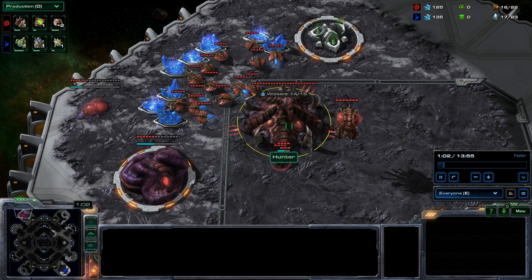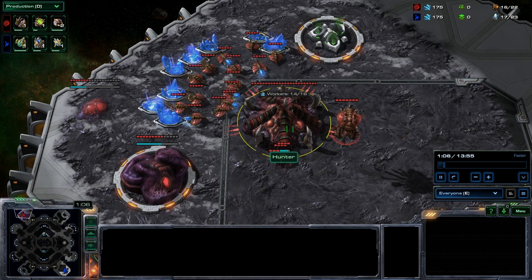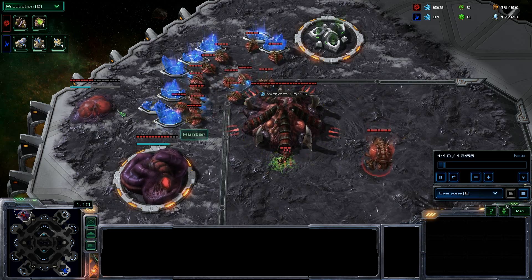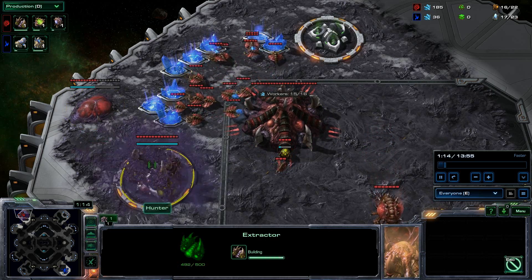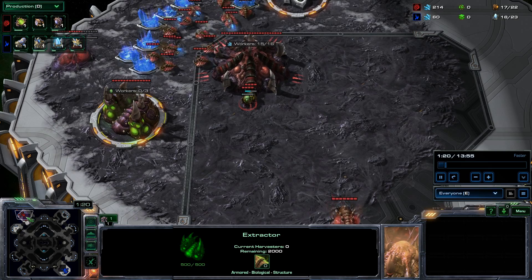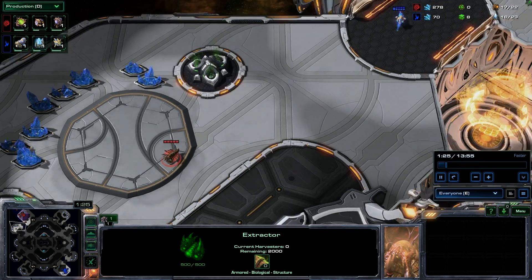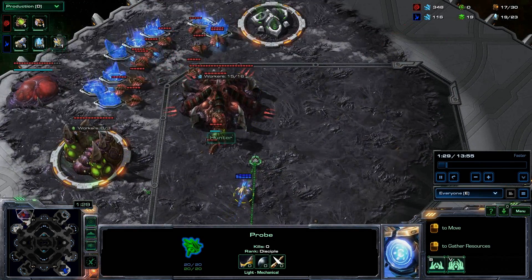We start off with 12 workers in the Legacy of the Void multiplayer, so we get quite a few minerals quite fast. I'm here in the top left playing Zerg on the map Central Protocol, using my username Hunter, and in the bottom right playing Protoss is a player called Simket. I start building my spawning pool and my first extractor to try and get Zerg speed quickly. Simket is already sending an early probe out to scout.